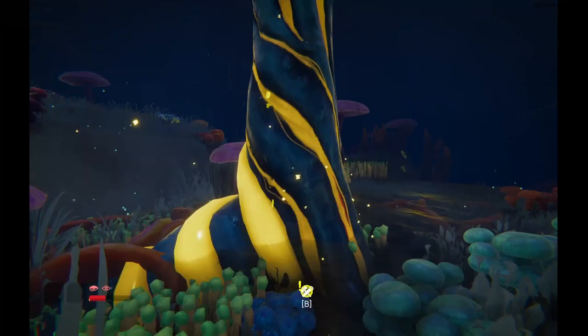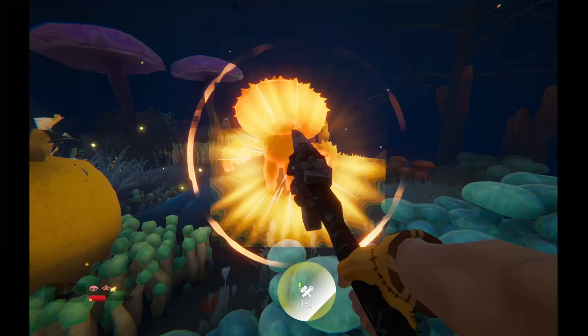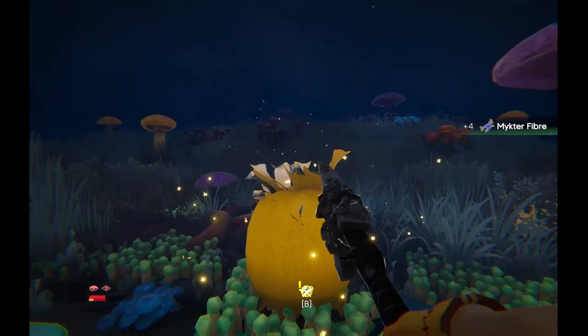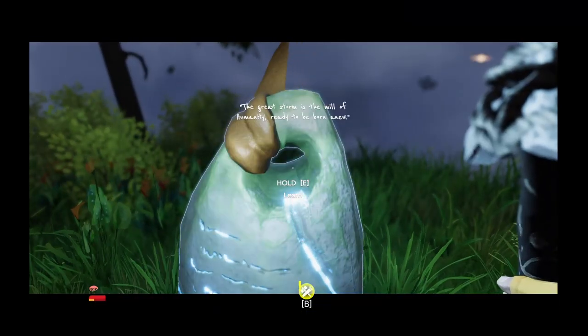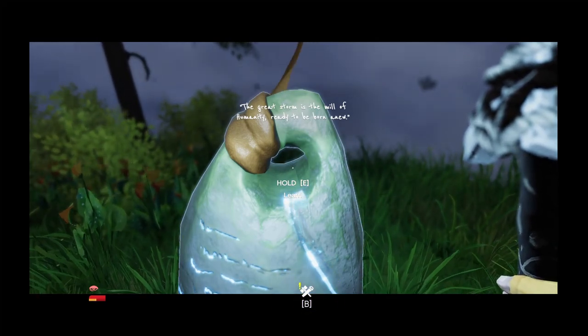Taking this one out — annoying the local inhabitants. There's a red mushroom guy — I'll keep him right at the edge of my range, just outside of his. Another island cleared. Story text: 'The great storm is the mill of humanity, ready to be born anew.'